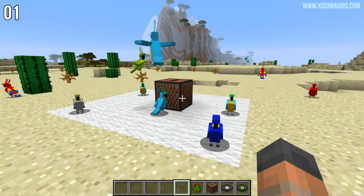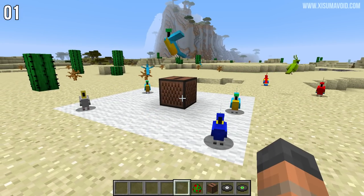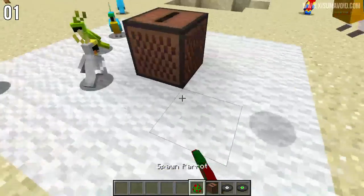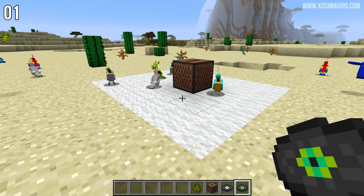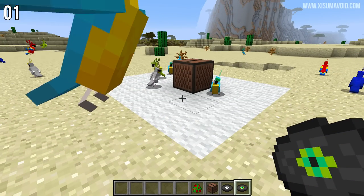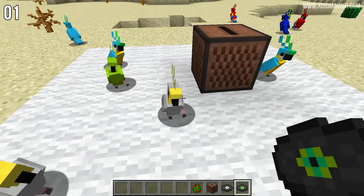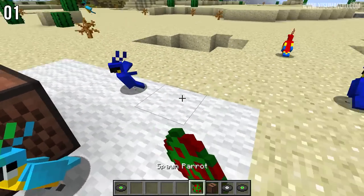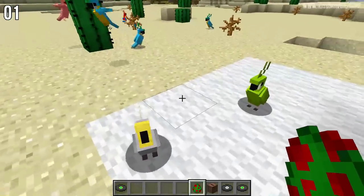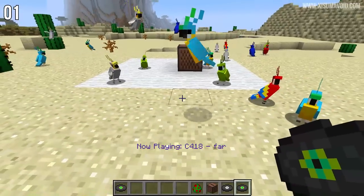Our first secret change is a very well-known easter egg: the jukebox can make parrots dance. You've probably all seen this — throw in the record and watch it, it's cute and adorable. But it has actually changed in the development cycle of 1.12. Some of these parrots used to change color as well, flicking between different colors. That was removed at some point, which I kind of miss. Now all they do is dance.